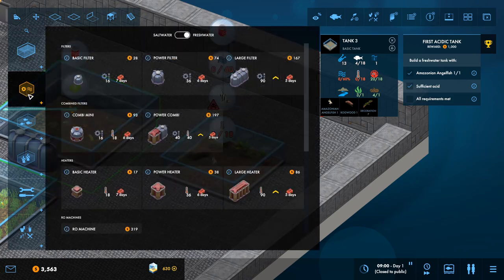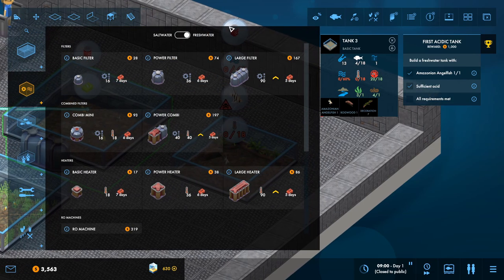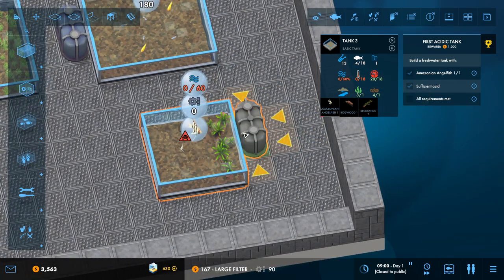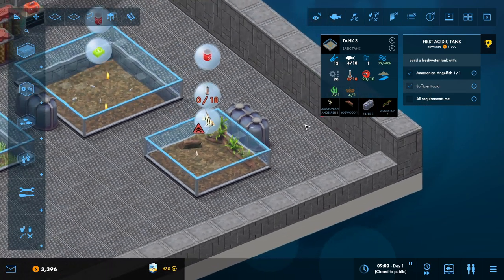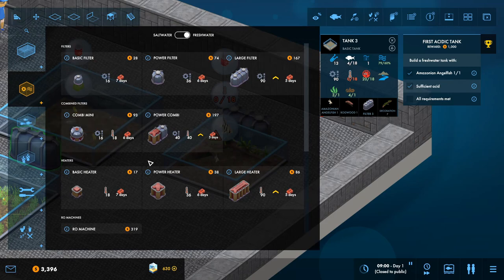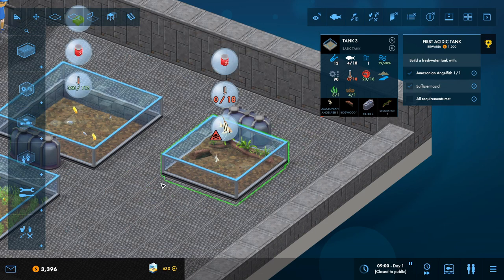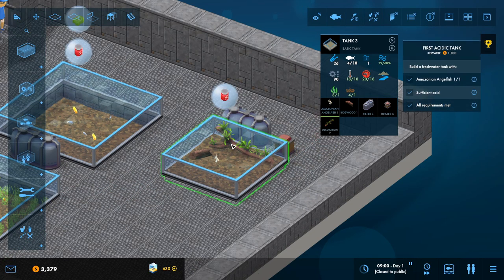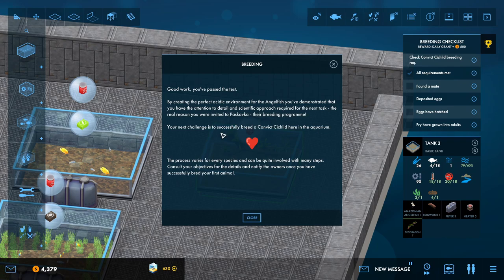Let's get some filtration. That's filtration done. Now we need temperature, so we'll put a basic heater on it - that'll be enough to get that up to 18. And we're up to breeding as well! Good work, you've passed the test. By creating the perfect acidic environment for the angelfish, you've demonstrated that you have the attention to detail and scientific approach required for the next task.